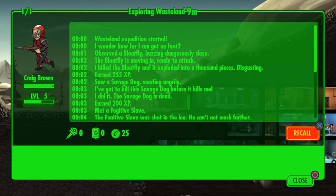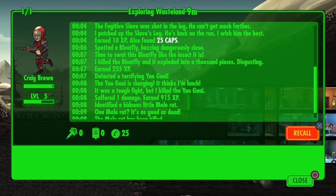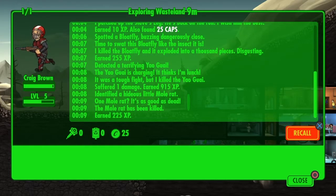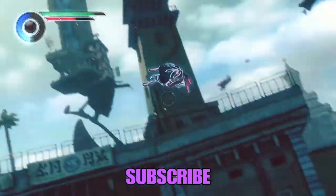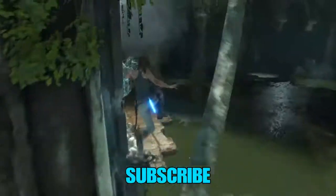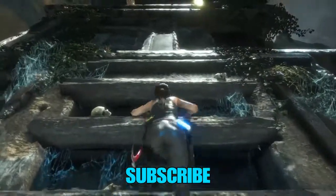We sent Craig Brown into the wasteland to find supplies — it gives you a little log of what happened: killing a dog, finding stuff, fighting fugitives and bloatflies. That's wasteland exploring, not a quest — quests are active combat and we'll do that in the next video. Thanks for watching! Click the top-left playlist for our Fallout Shelter playlist, hit subscribe if you're new, and I'll see you next time.